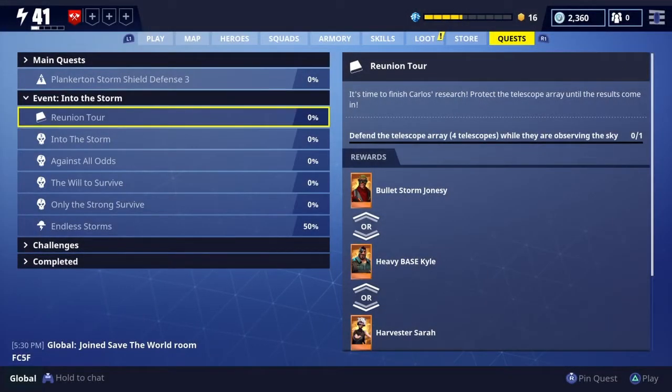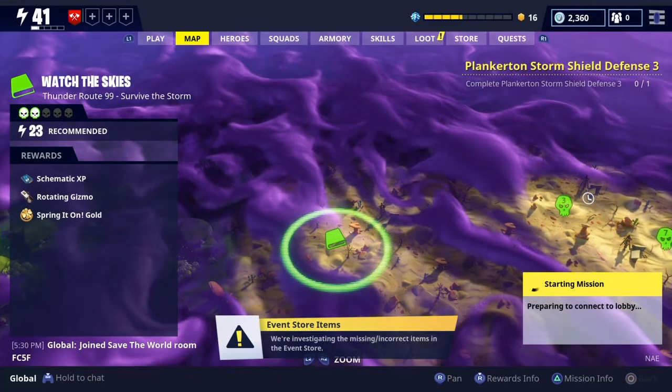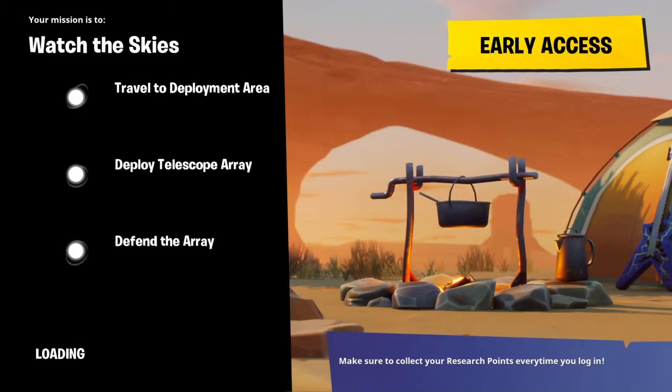The final part of the mission is called Reunion Tour. Basically you have to defend four telescope arrays from the zombie horde, just like Fight the Storm — put up defenses around the four telescopes and defend them. Once you do, you get your hero. I had no idea where to go, so I hit Play Now and it sent me to a special map called Watch Disguise. This is where it gets really cool — it's a desert biome. If you haven't played the three-day or seven-day storm events, this will be your first experience in a desert, and it is genuinely awesome.